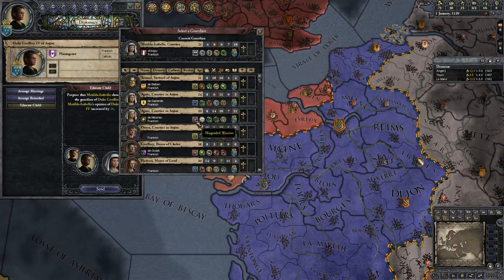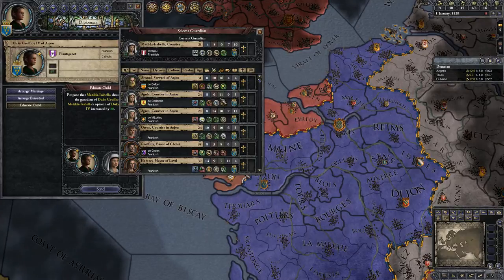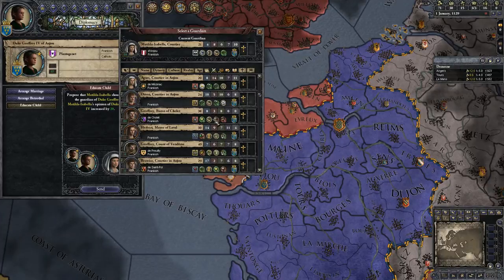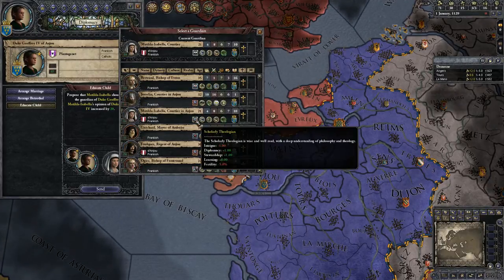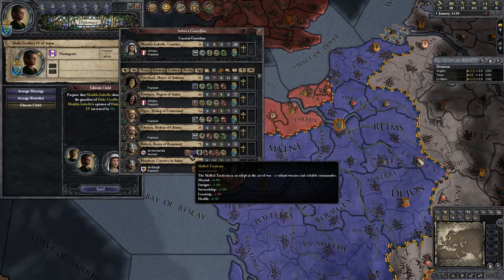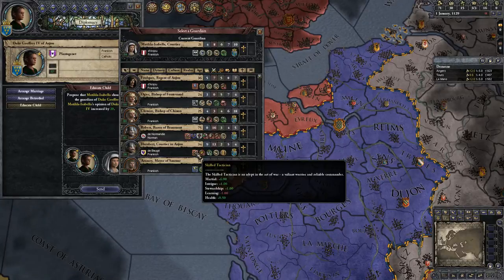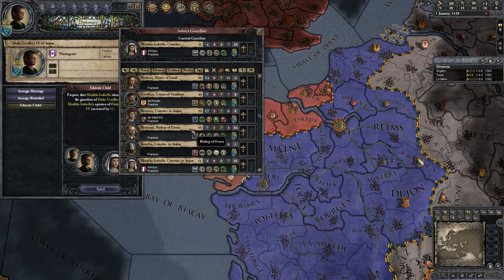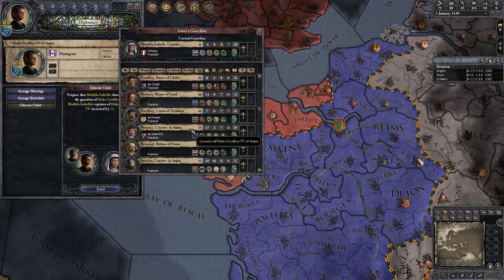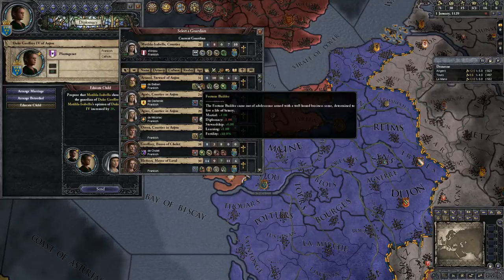I might choose her. Misguided Warrior — I'm not too worried about that, because hopefully I could pick up somebody better. I've got Skilled Tactician — two Skilled Tacticians, so at least that might help get me a decent Marshal score. Not that it's important. I could always just go for Fortune Builder.